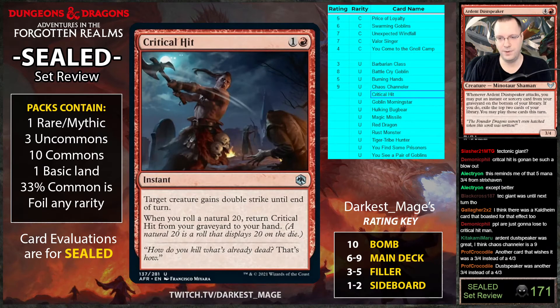Critical Hits: whenever you roll a natural twenty return it from your graveyard to your hand. Two mana, target creature gains double strike. I think this card's bad — it's essentially plus-three-oh. I'm not going to play it. Five percent chance whenever you roll a die you return it to your hand is kind of whatever to me.